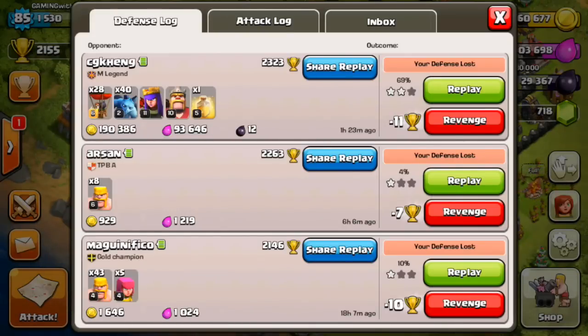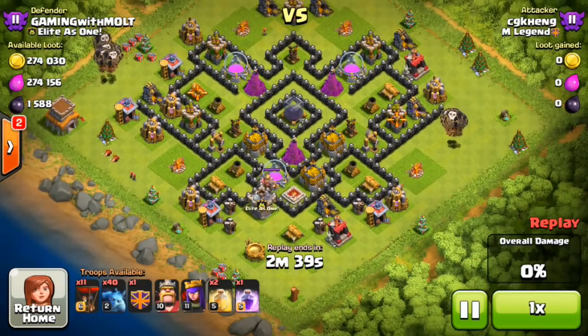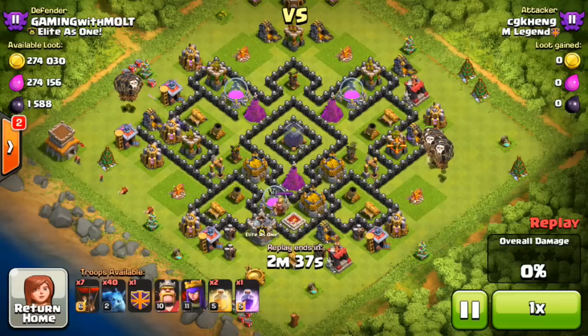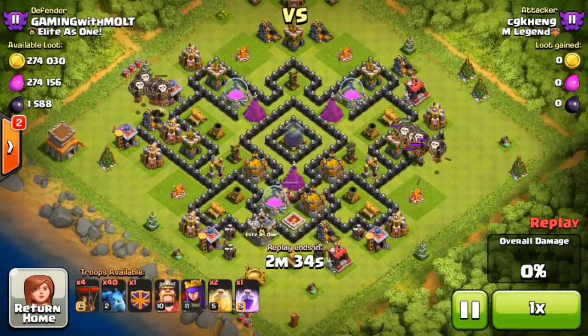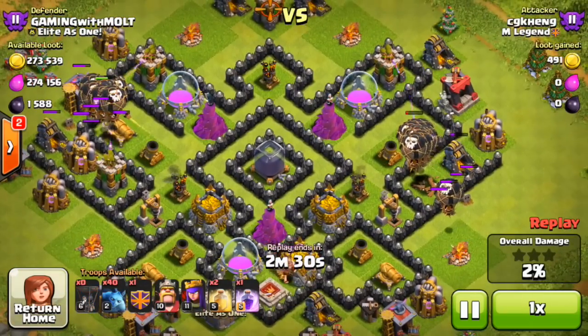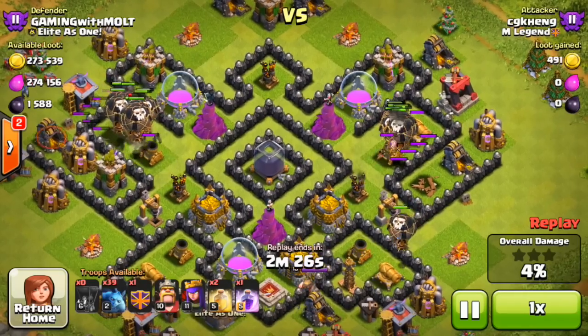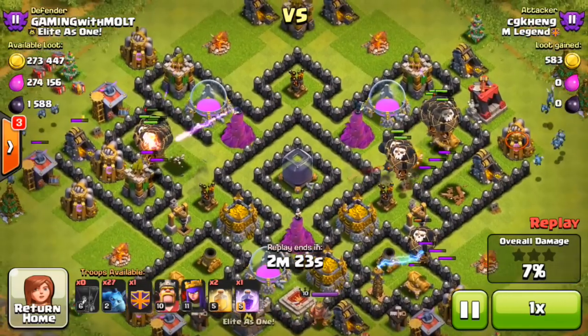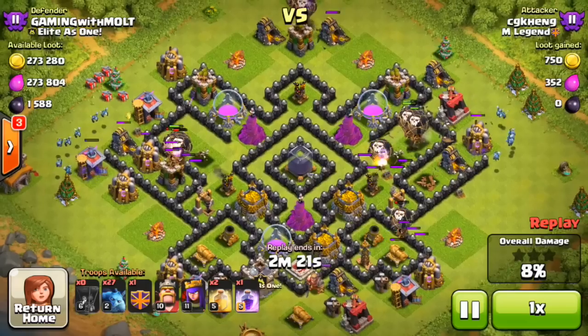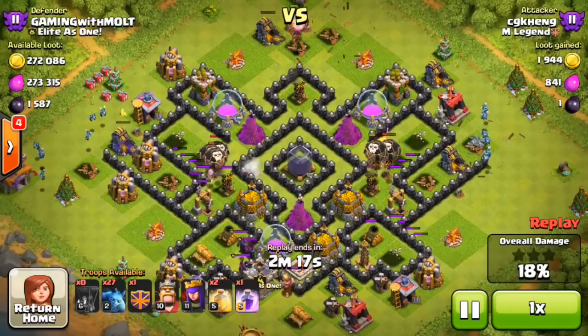I get attacked by a Town Hall 9 with max loons, an level 11 queen, and a level 10 king. Our goal is to protect our dark elixir. Here comes CG King from M Legend coming in hot with his loons. He has two heal spells and one rage spell — I don't know why he's rolling with that; you'd think he'd have two rage spells — but my wizard towers are wrecking his loons.